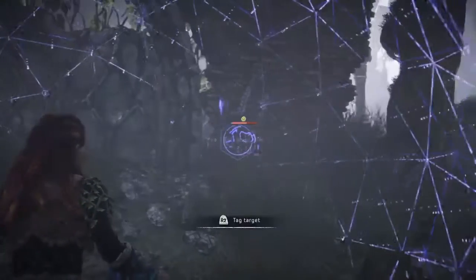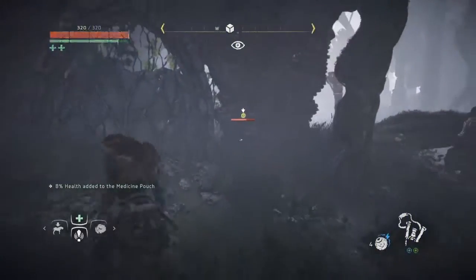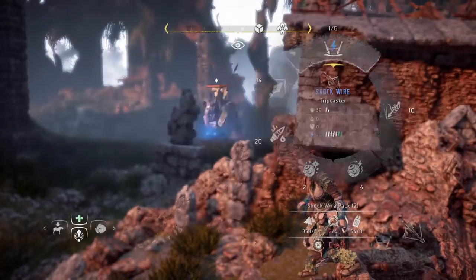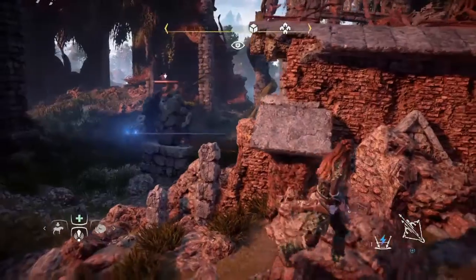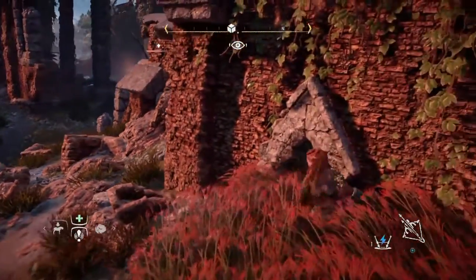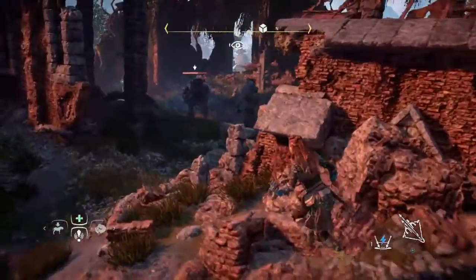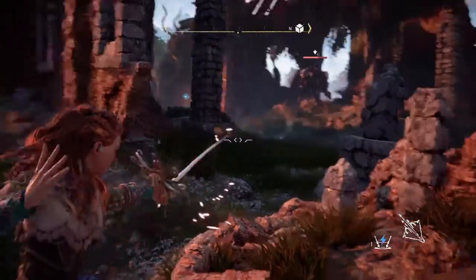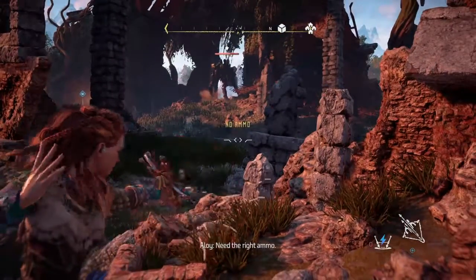Using my Focus to tag the targets through the walls is always very useful because that allows me to see them even more visibly when I'm running away. In this particular sanctuary, the Sawtooths have a very limited patrol, so I'm able to know exactly where they're supposed to be.